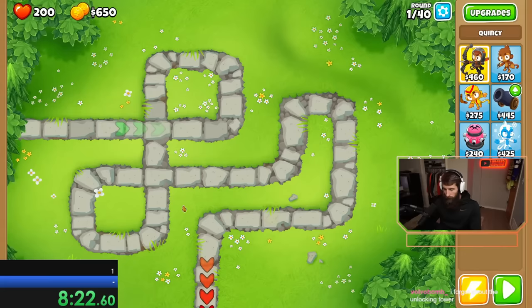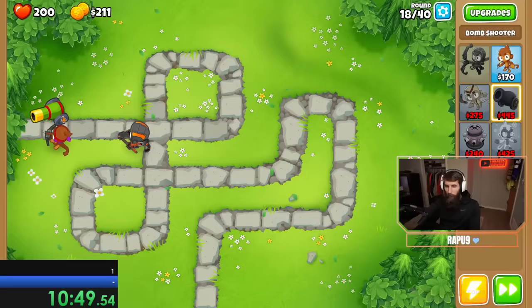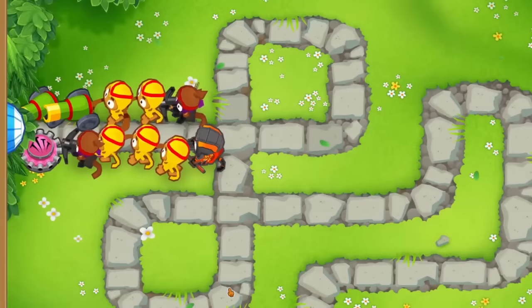I started by getting a dart monkey down for the early rounds, and then I'd work with a bomb shooter. I wanted to have recursive clusters for Half Cash, so I should probably start now. Then I got down a tack shooter because we'll want attack zone for either impoppable or chimps, and then I spammed some boomerangs, as we all know that MOAB presses are incredibly strong, especially for how cheap they are. But this popped them out pretty quick — we unlocked Gwendolyn, then I instantly equipped her and started medium standard.